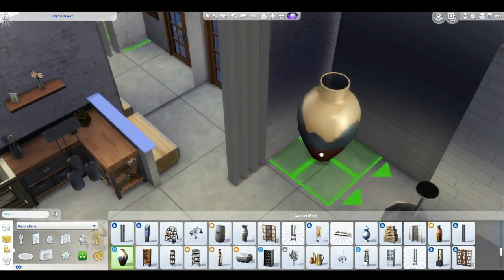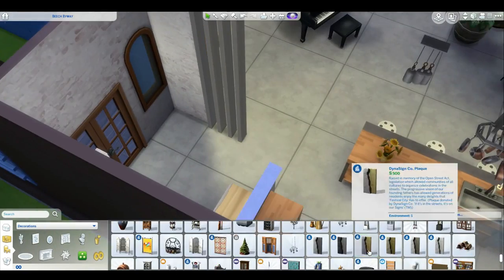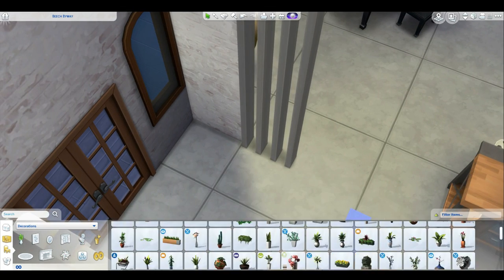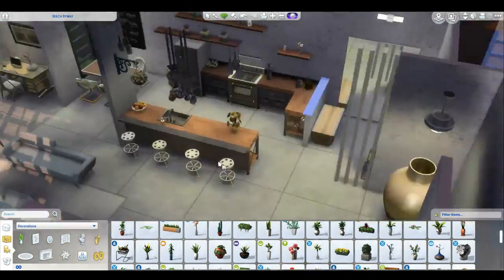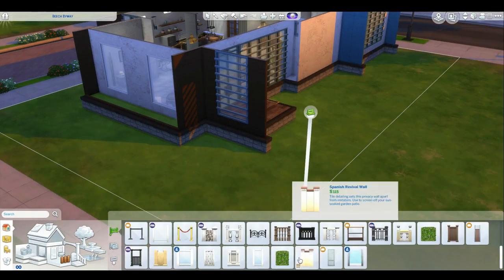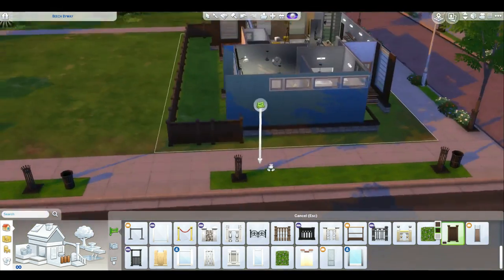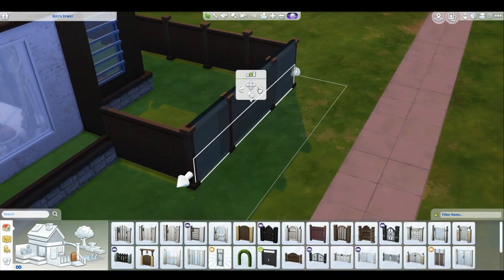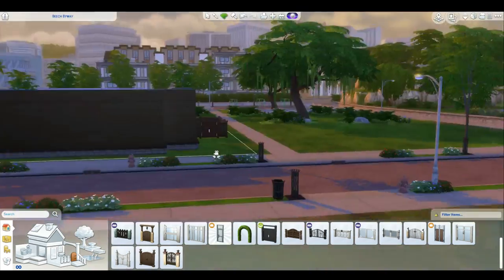For the final touches I decided to add a huge pot or vase. I thought maybe the person who lives in this house really likes modern art and collecting old pieces, so they want to display it. I think when you build a house, try to imagine who wants to live in it. Now we're going to the backyard, which I really like. I added a fence around it in the same color as the walls, which I was really pleased with. Then I added a gate and switched it to a more modern one.